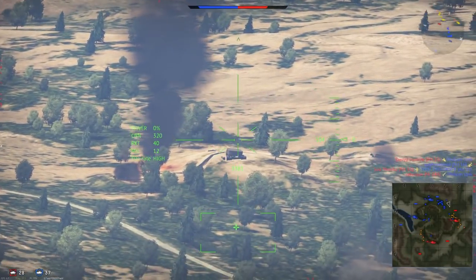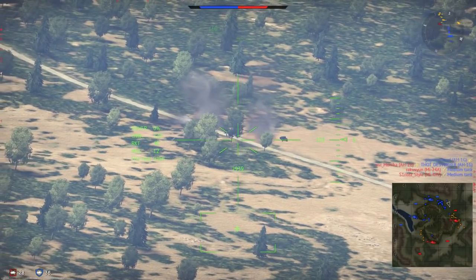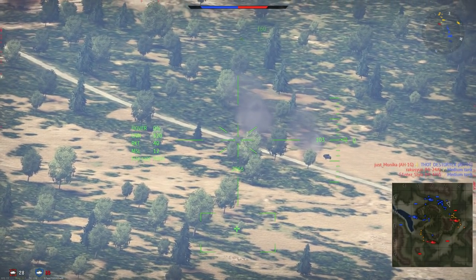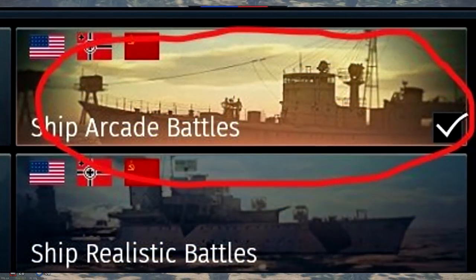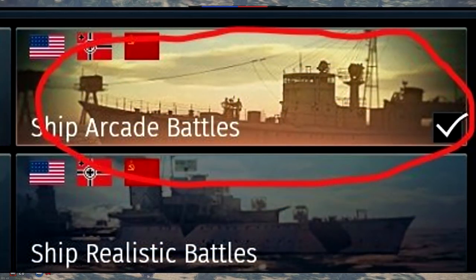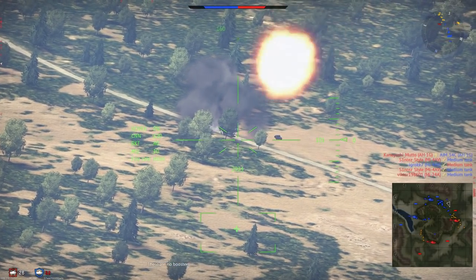Finally, some food for thought: a user named FireRaid233 spotted that on the dev server, when you select naval forces, the icon for arcade ship battles was that of a Japanese sub chaser — which makes you think maybe they have the Japanese Navy planned sooner than we think.